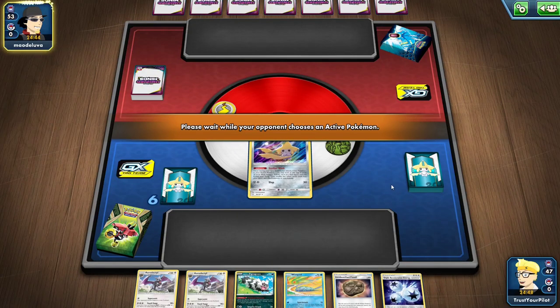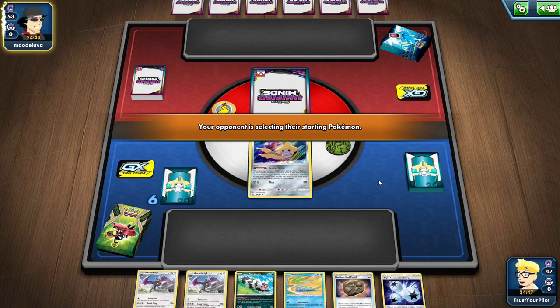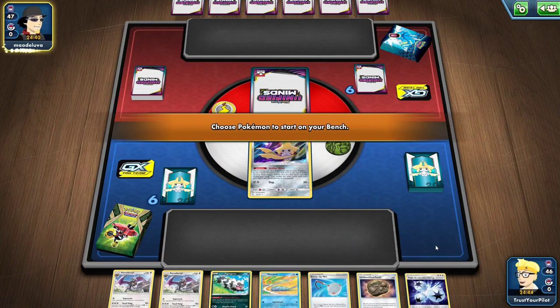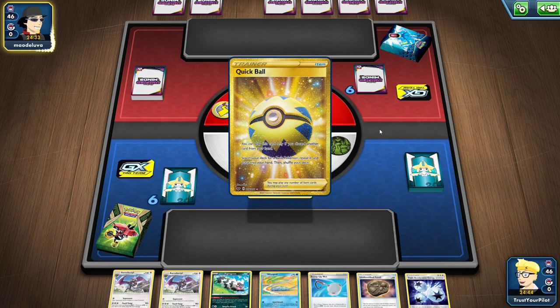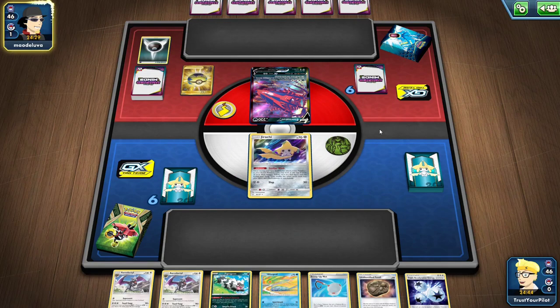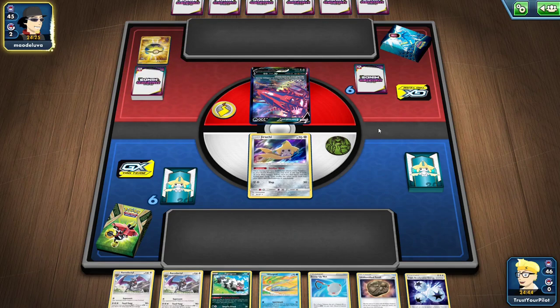Unfortunately it's the Eternatus build playing Toxicroak. How many Toxicroak are they playing is the question. I played against this deck earlier with Altaria and just did not draw cards at all. The thing with the Toxicroak deck is that it gets through Altaria because Galarian Slowbro's ability poisons you, and then Toxicroak builds up the poison — so that's really bad.